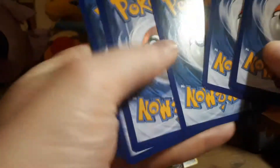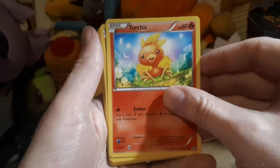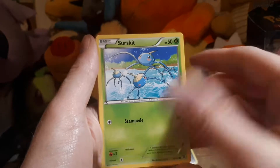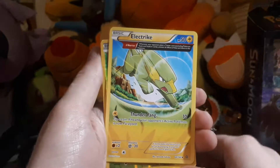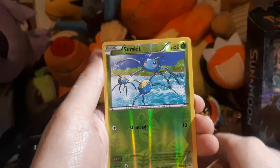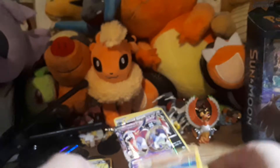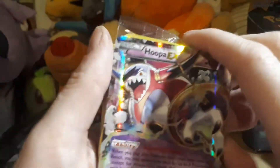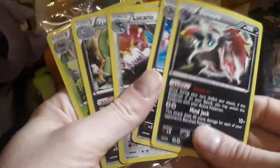Last pack now — let's see if we can go two for two on rares, though probably not. Torchic, Marill, Surskit, Zigzagoon, Treecko, Electric Energy, Teammates, Surskit again, and Altaria, which is a regular rare. So from that we ended up with Hoopa EX and all of these rare cards.